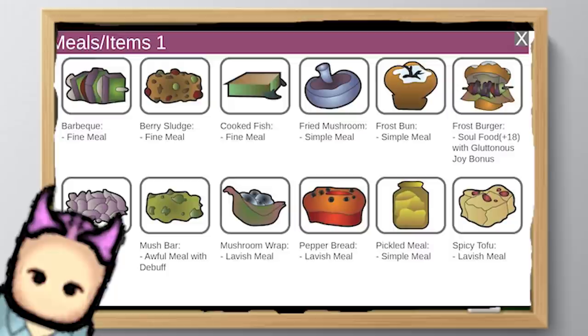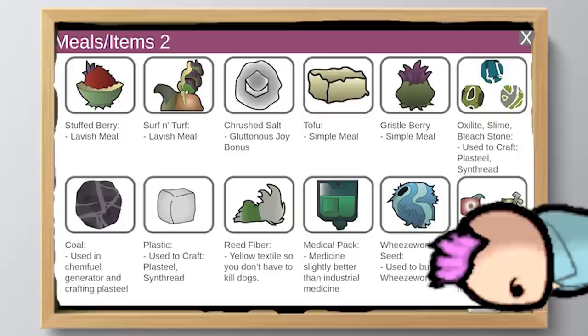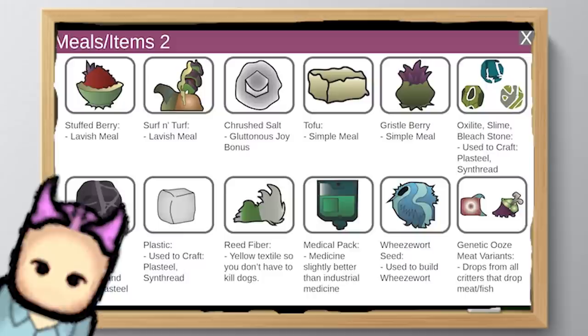Harvestable plants can be made into food. Food is divided into 5 categories: Simple, Fine, Lavish, Soul, and Awful — with every category except Awful and Soul requiring different levels of cooking skill. Simple food is, as the name implies, basic stuff. It won't thrill your taste buds, but it still fulfills its main purpose: good nutrition. Fine food is a step up, delighting both the taste buds — which provides happiness — and the stomach. Of course, it takes more effort and skill to make, so there's a trade-off.